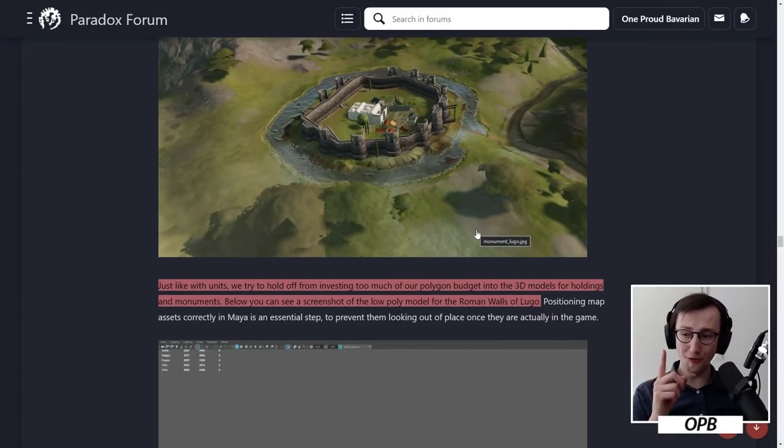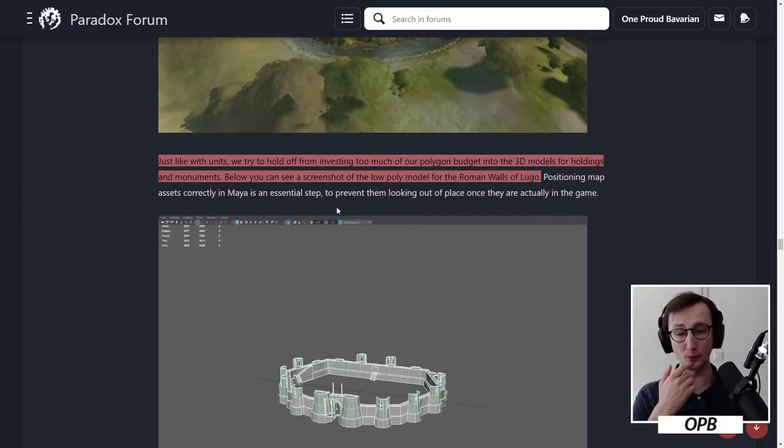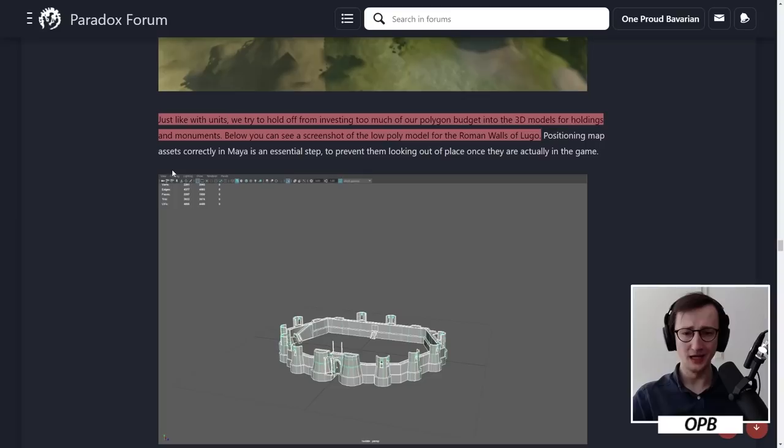I know that PDX Thalassic is working on CK3 — they worked on Imperator Rome and created the monument feature. PDX Thalassic, please let me build a monument and make it as interesting as Imperator Rome rather than as kind of boring as CK2, which was a pure money sink. This right here is the feature that could allow us that as well. Just like with units, we tried to hold off from investing too much of our polygon budget into the 3D models for holdings and monuments. Below you can see a screenshot of the low-poly model of the Roman walls of Lugo.